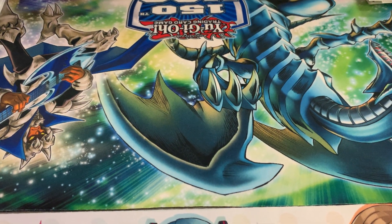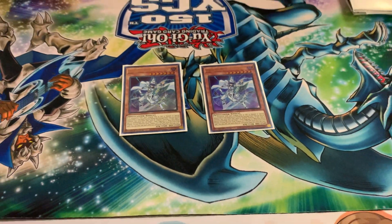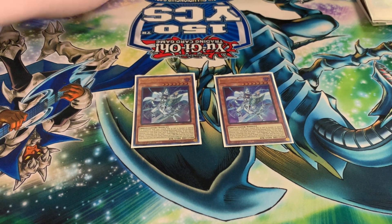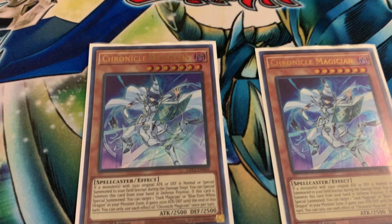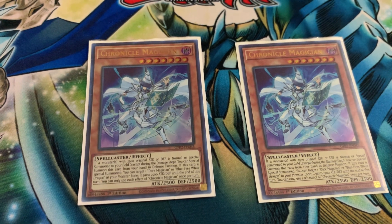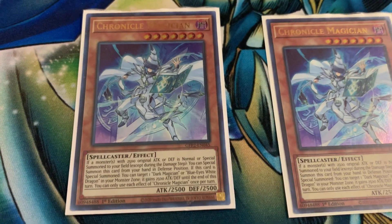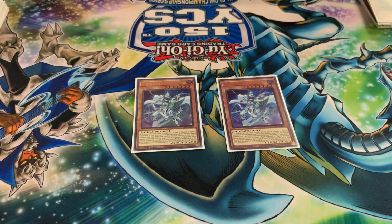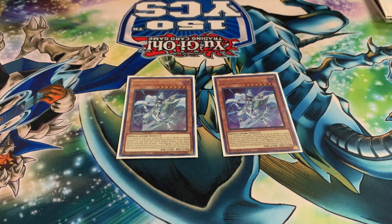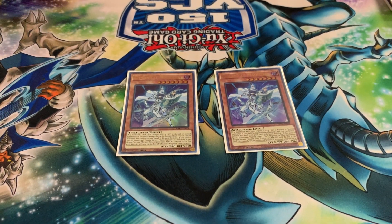This guy is a very interesting idea — Chronicle Magician. I don't see this card too often. What he does is that if a Blue-Eyes or Dark Magician is ever summoned, he summons out from your hand and gives his stats to that Dark Magician or Blue-Eyes. I just realized it looks like a Dark Magician in white like Blue-Eyes. The best thing about this guy is that I can easily use him along with another Tuner monster for my level eight Synchro plays.